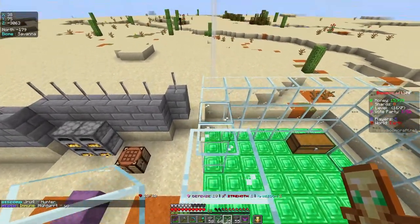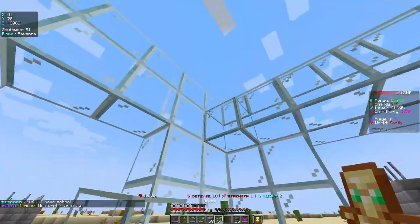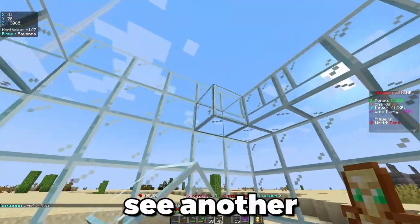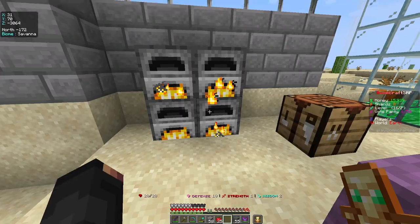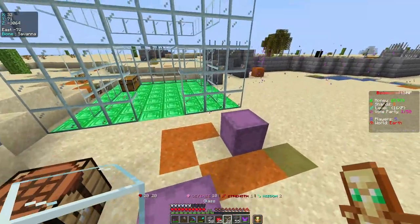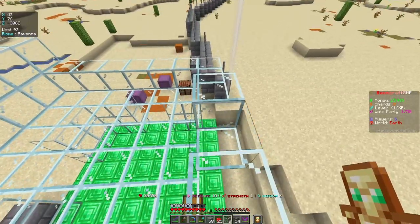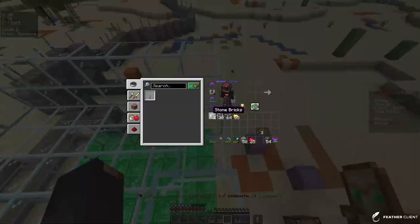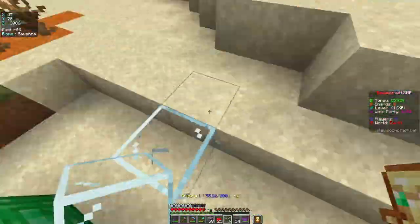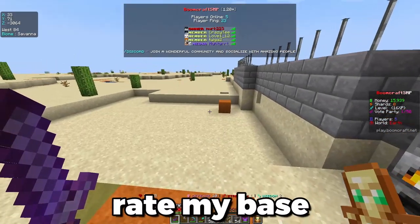This is going to be my stairs up to the construction site. Someone said my name in chat. I do want to make multiple floors to this so I'm just going to make a roof here — you guys are honestly never going to see another build like this ever again. I also have a Silk Touch pickaxe so I'll be using that soon. I do want the owner to come rate my base.